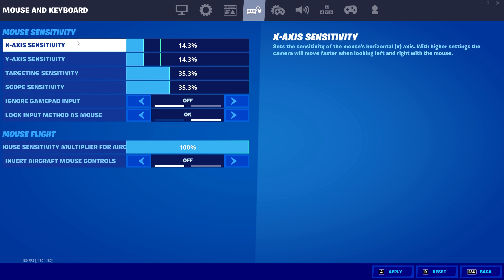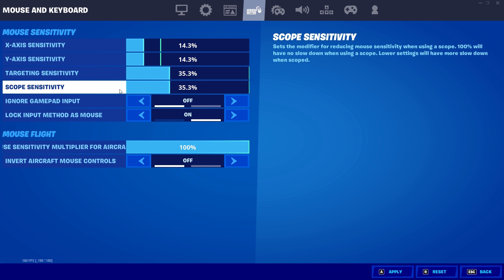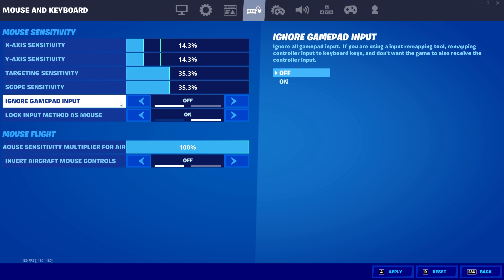Now getting into sensitivity. I'm rocking a 14.3% X and Y on 800 DPI. The reason I have it this high is because I'm a wrist player, so I don't move my arm a lot. If you're an arm player, I would recommend something below 10% X and Y on 800 DPI. Your sensitivity should be no higher than 15% X and Y on 800 DPI. If you're on 400 DPI, it should be below 30% X and Y. My targeting sensitivity is 35.3%, which is when you aim in with an assault rifle. For my scope sensitivity, I also have it on 35.3%, and this is for snipers and things like that.